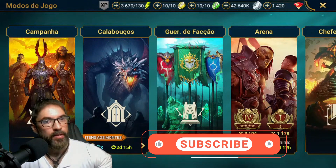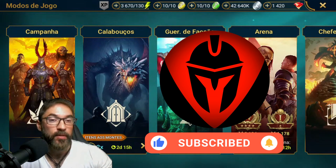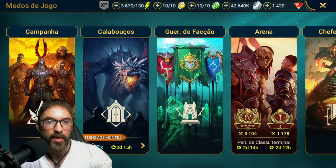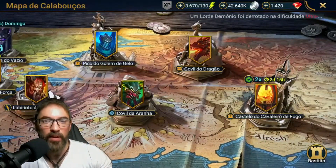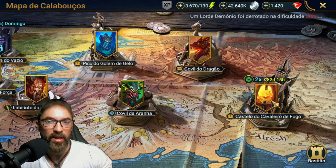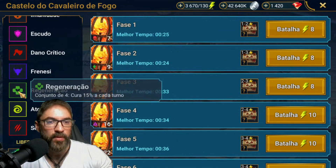Today we have 2x chances for the Regeneration artifact. So remember, there is this information. Let's go to the Castle of Cavaleiro of Fogas — 2x chances for the Regeneration artifact.